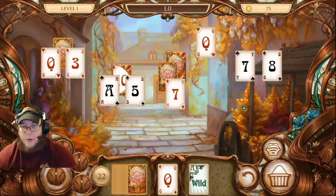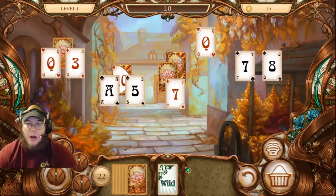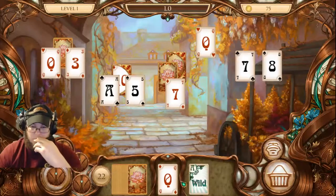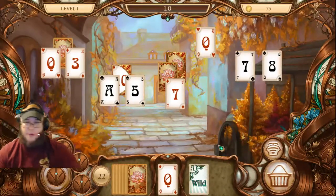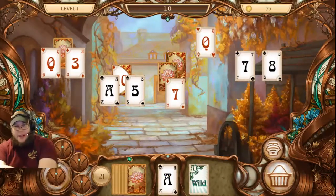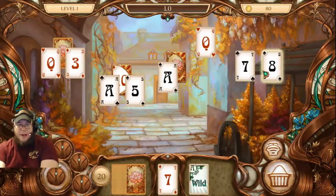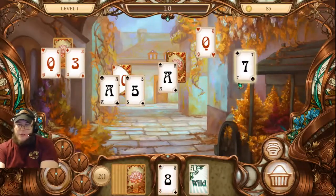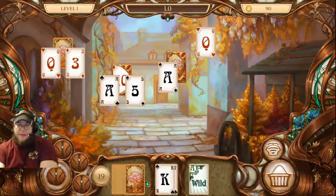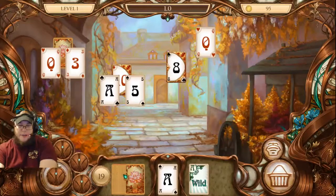Now let's try to use the wild — it will open things up. This wild will stay in your card and you can use it whenever you want; I wasn't sure how that worked. I thought you had to use it right away. We got seven, so let's go seven here and then eight, seven. Even though it's not going to release any cards, it's still fewer cards on the board. The best strategy is to go with the ace. We got an eight, so we can't do anything there. The music is pretty cool — bird sounds.